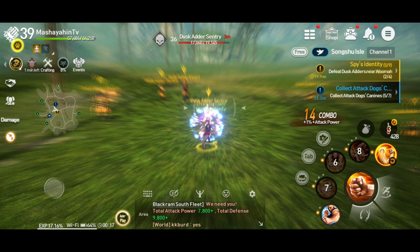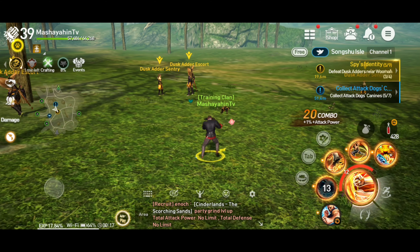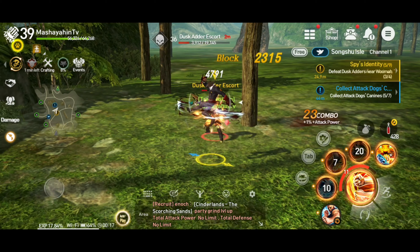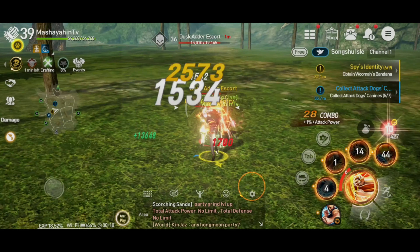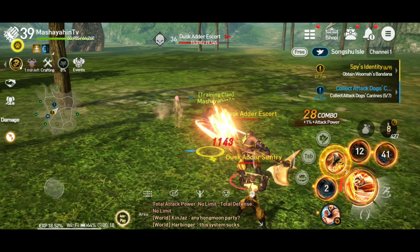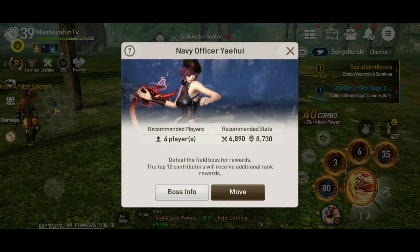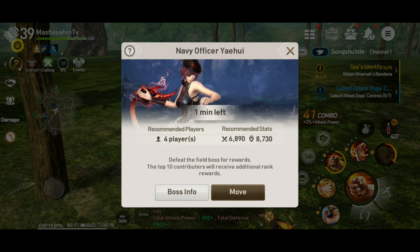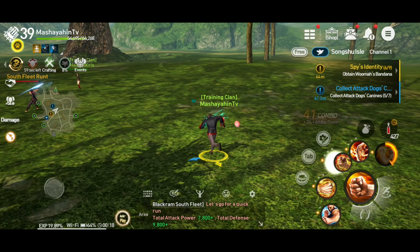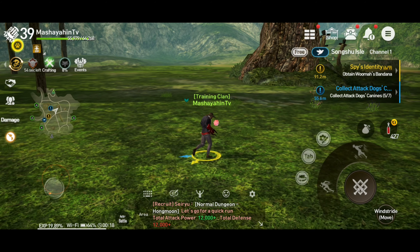Yung mga field boss nasa left side po, yung may 1 minute na yan - kailangan nyo po puntaan yan daily. Yung mga material na napupulot nyo dyan sa mga fields - nandyan din po yung mga pwede nyo i-benta sa NPC, and then nandyan din po yung makukuha yung mga crafting material sa pagrarun nyo ng main quest then sa pagpatay nyo ng mga mini maps dyan sa fields.